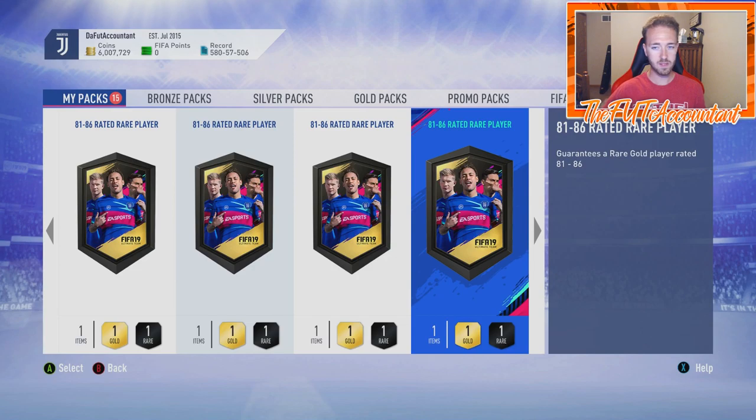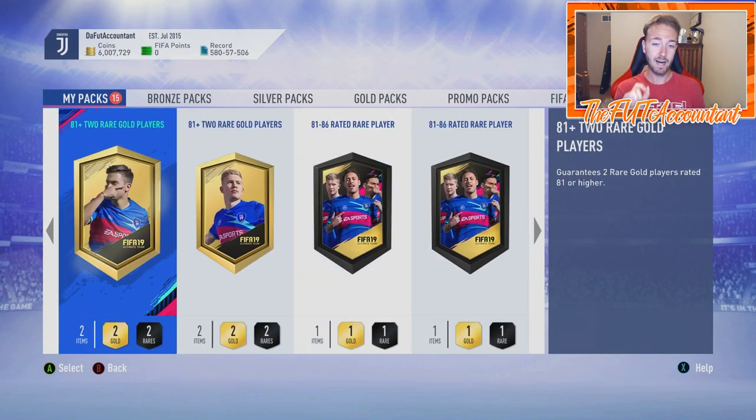For the 81 to 86 upgrade pack, you can just do the bronze pack method — if you do enough bronze packs you'll make enough coins to use the bronzes that don't sell in this SBC. You can sell bronzes and use those coins; if you get a squad fitness card that lets you buy gold cards, you only need four gold cards and the rest can be any rating or type.